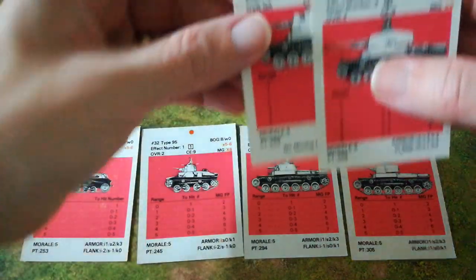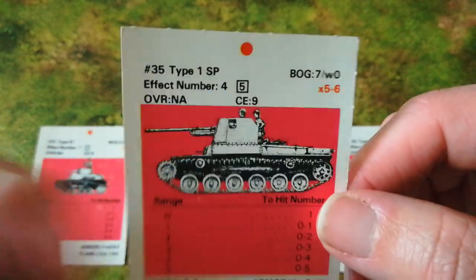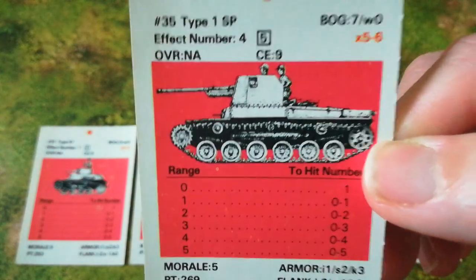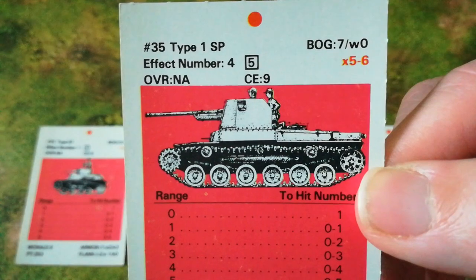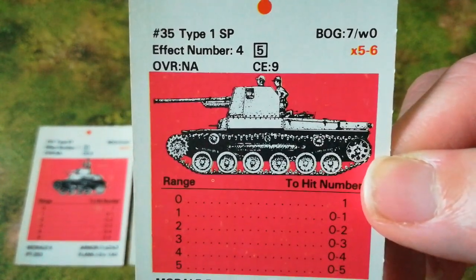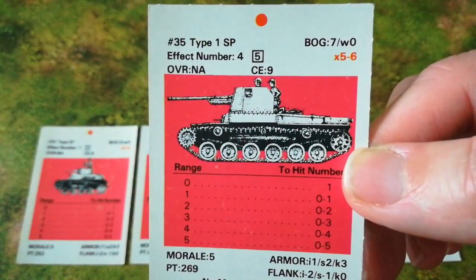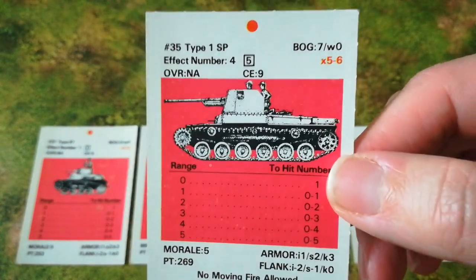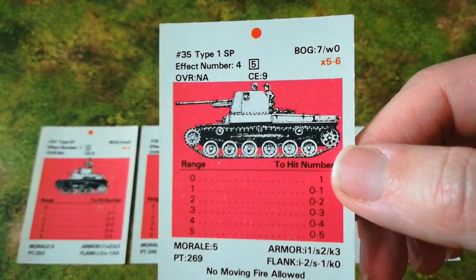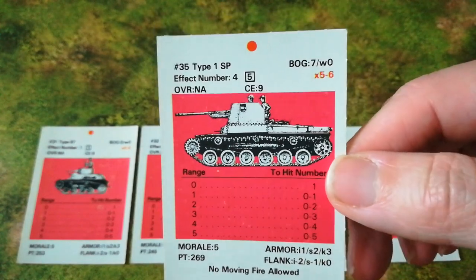I would also suggest that this rule should not apply to the Honi self-propelled gun or the Chi Nu Type 3 tank. As a number of nations did, the Japanese used the fairly reliable Type 97 chassis to mount a much heavier gun, effectively creating a self-propelled gun. This was a good development — it married a much more powerful weapon to the fairly nimble Type 97 chassis. The Japanese tended to use them defensively, but in theory the weapon was powerful enough to penetrate the armour of a Sherman. So I would add the Type 1 Honi to the list of vehicles not bothered by my optional rule — if this thing immobilises a Sherman head-on, it is more than welcome to obliterate it in the next turn.